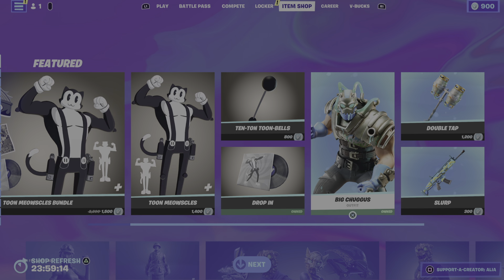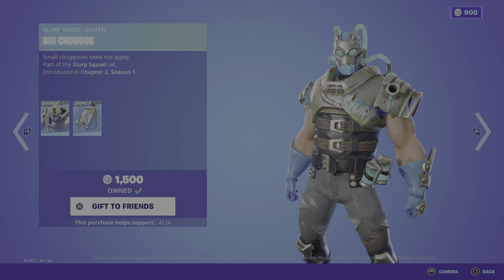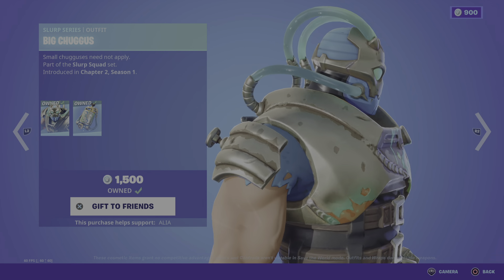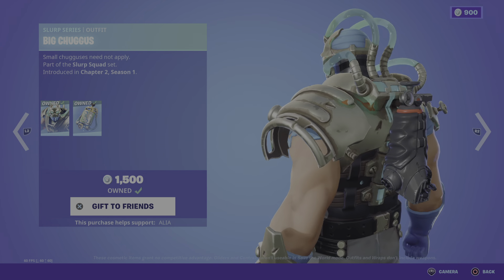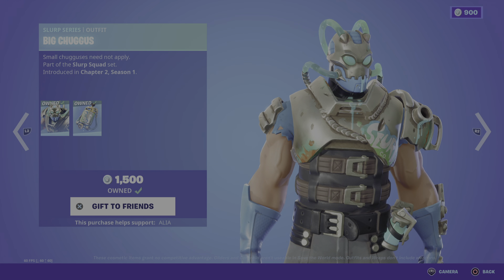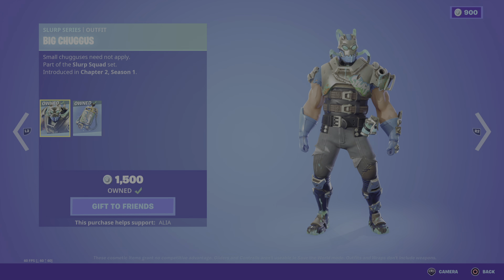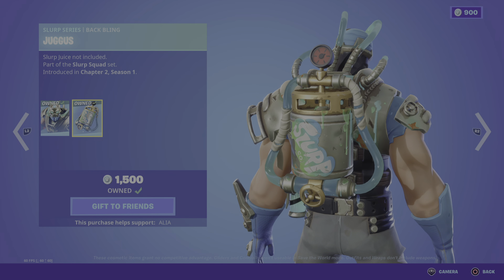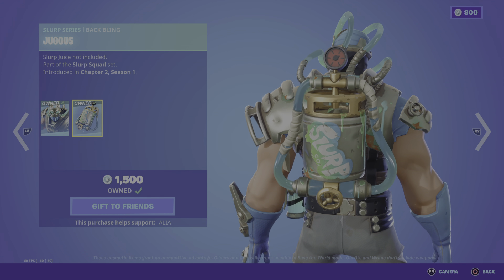We have the return of the main skin in the featured store — the Big Chuggus. Small Chugguses need not apply. Part of the Slurp Squad set, first introduced in Chapter 2 Season 1. I call this my Bane skin — absolutely ripped. He's literally a human slurp barrel, he's absolutely massive. Really really cool. Moving us onto his bat bling — we've got the Jugus Slurp Juice, not included.